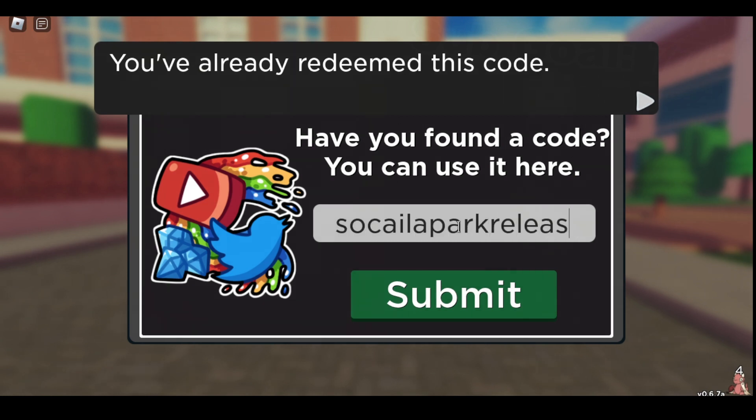Social Park Release. That one gives you 4,300 gems.